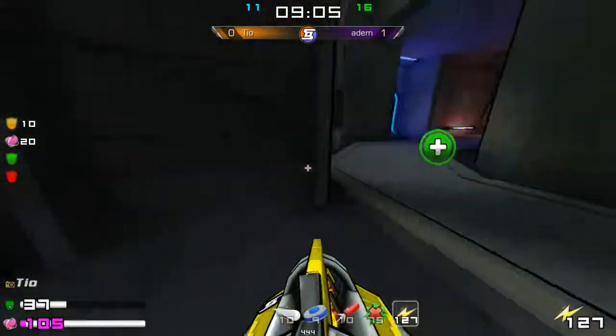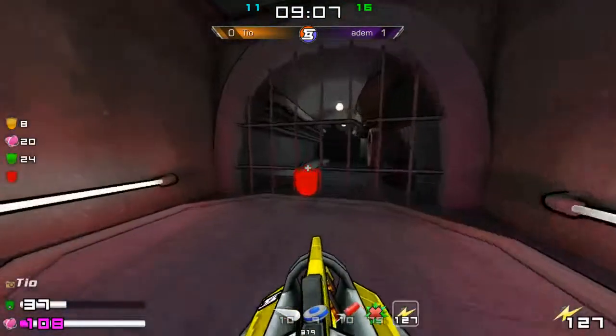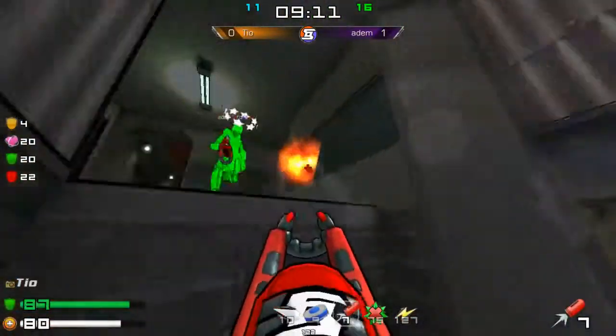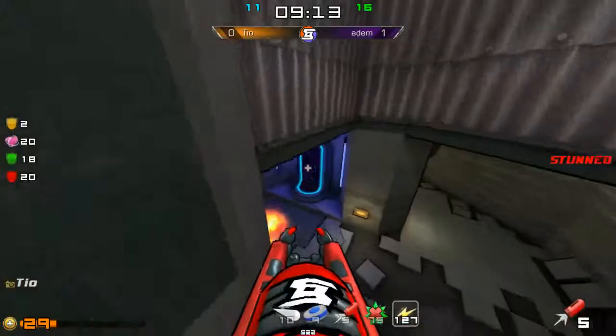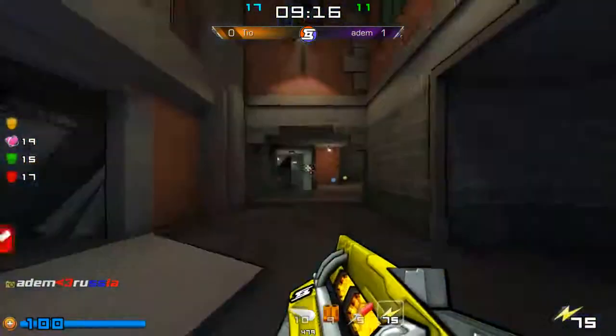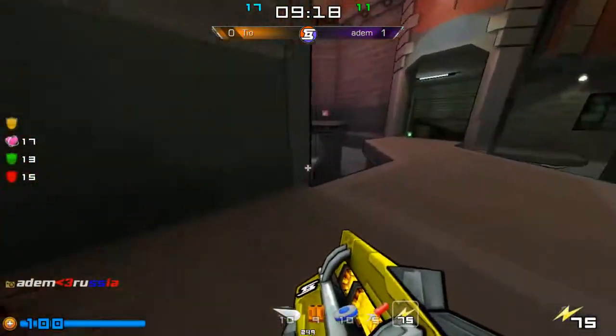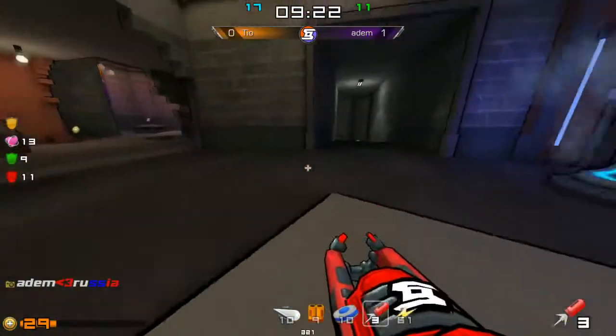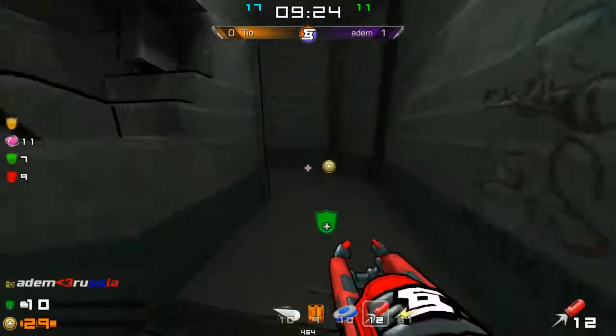Tio trying to line up — he will get a red armor. There is red for him, Adam waiting for him, but it's still five frags — and even six frags. That's it. Adam will take this match.